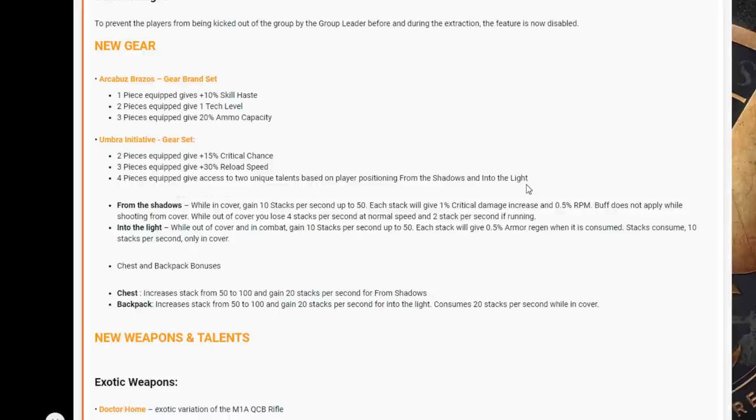From the Shadows: while in cover, gain 10 stacks per second up to 50. Each stack gives 1% crit damage increase and a 0.5 RPM buff — does not apply while shooting from cover. While out of cover, you lose 4 stacks per second at normal speed and 2 stacks per second if running. So this is about getting in cover, building that buff up, leaving cover, and then doing the damage.